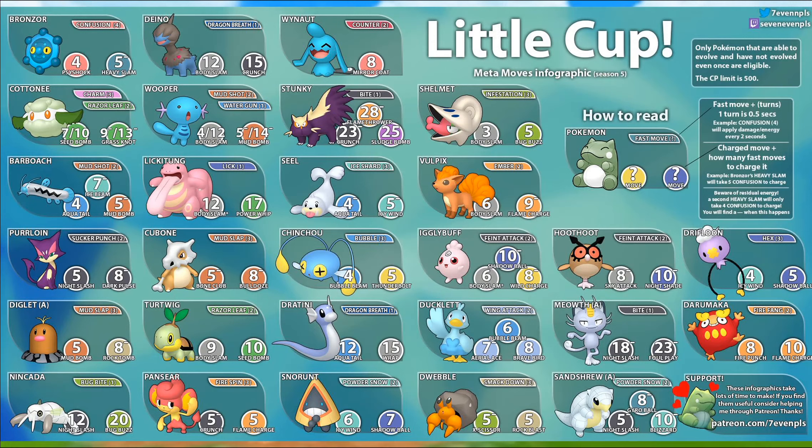The thing to remember is that right now, 100% the meta is Bronzor, Dino, Cottonee. If you hit a team that doesn't have at least one of those three in it, that's probably unlikely. So keep in mind what they are — you can see this on the Silph Road resource, and as I said before, this is not mine, so follow those people on Twitter and elsewhere.